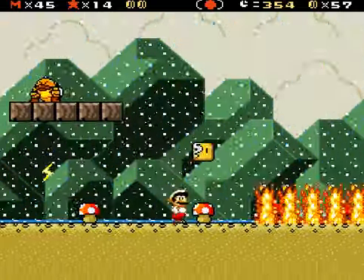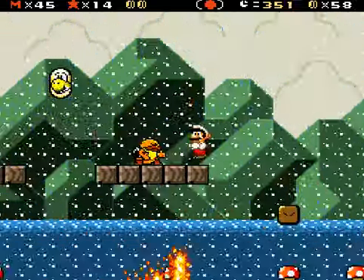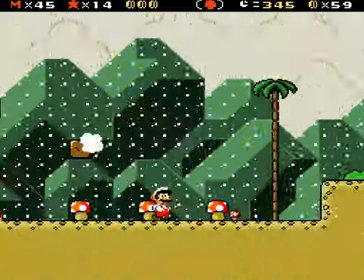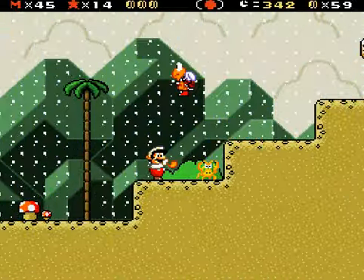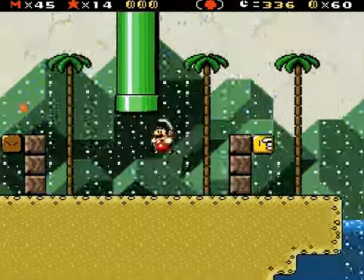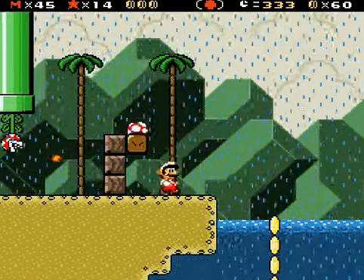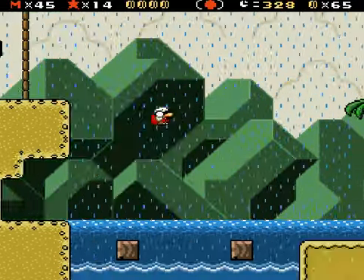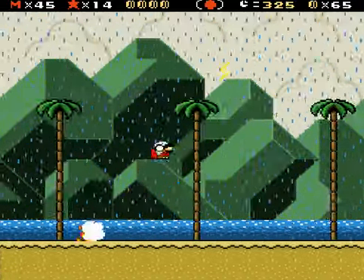I should go grab that. Those sumo Koopas are gonna be annoying. But as long as I just keep on top of them I should be fine — not jumping on them though, I don't want to do that unless I'm spin jumping. I'm okay with that because then I won't get hurt. Logically speaking, I could still get hurt by something else.